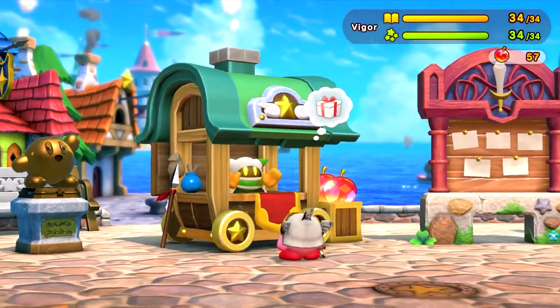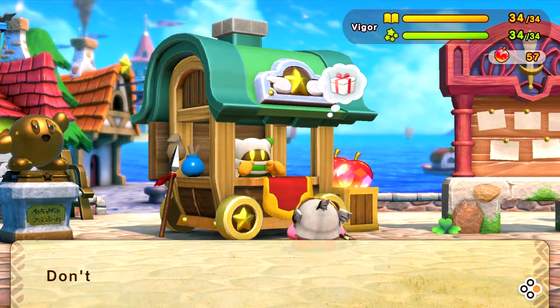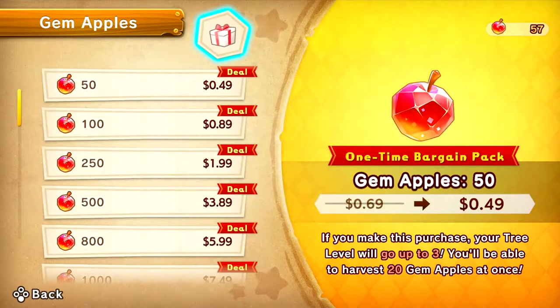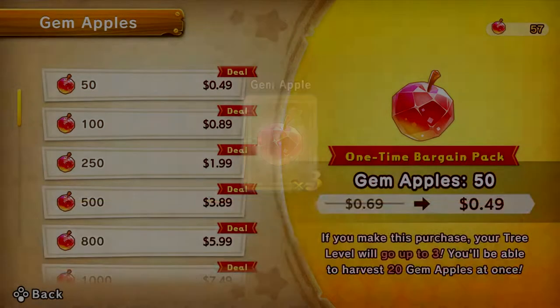So with that, let's just get this little gift right here from Muggler. Hey there — blah blah blah, basically the same text over and over again. Let's see here — in the gem apples tab, we got three gem apples. Isn't he generous?